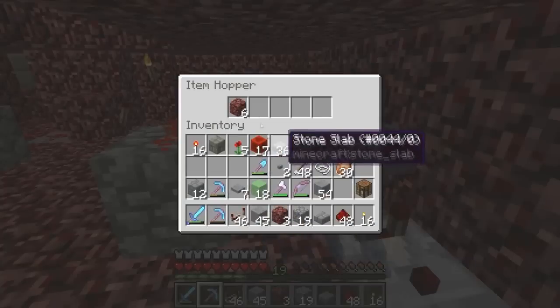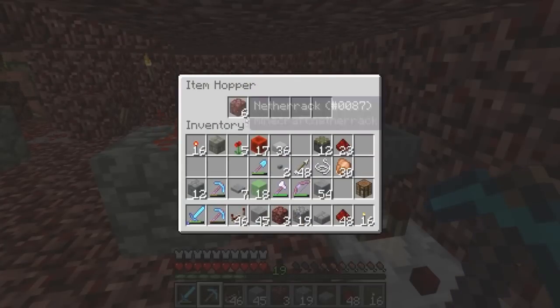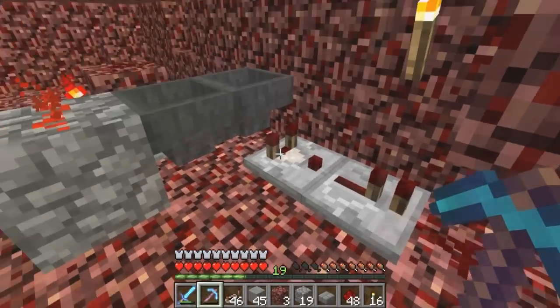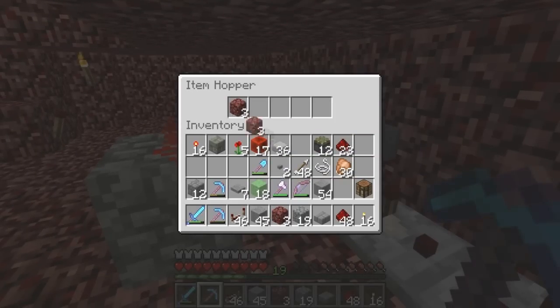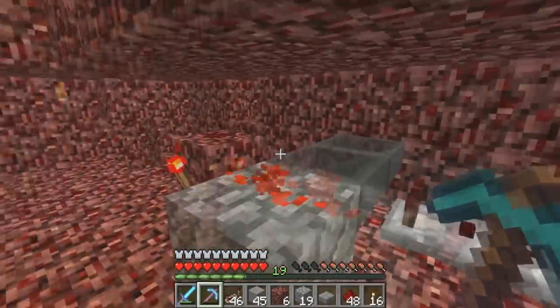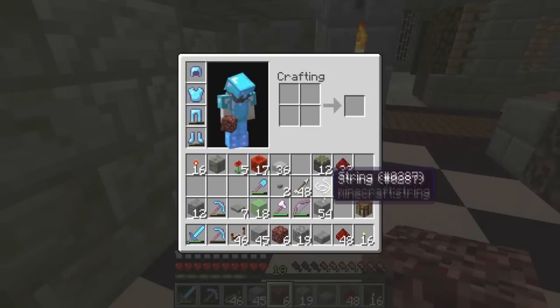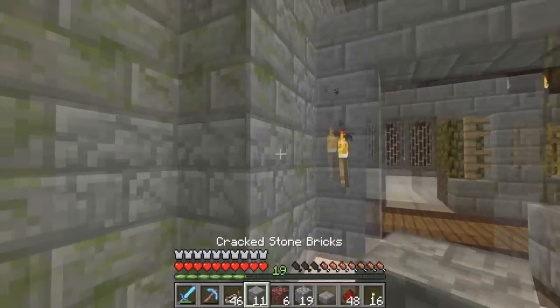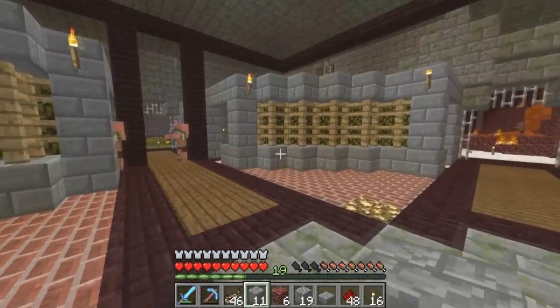I actually misspoke earlier when I put these six items into the item hopper - this is not going to do 2.4 seconds, this is going to be 4.8 seconds because once one item comes in here, and I have a repeater directly after the comparator, this will cut off the signal immediately and keep those open for longer than I want. So I'm going to fix that - now it'll be 2.4 seconds of time open, which I think is more than enough for what we need. Ta-da, there we go - that part is now done.